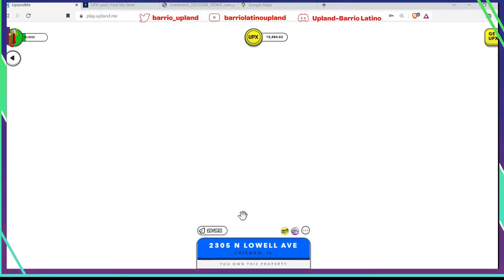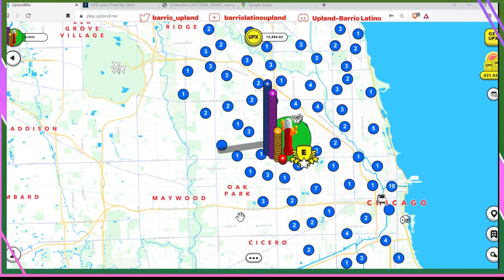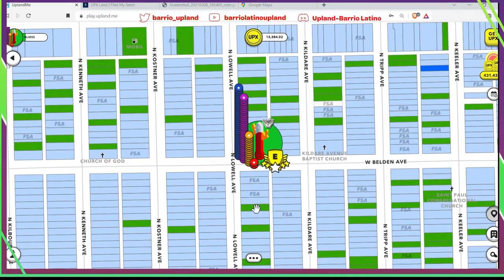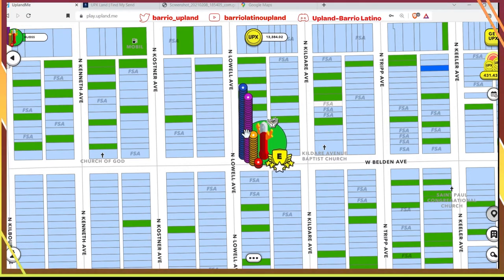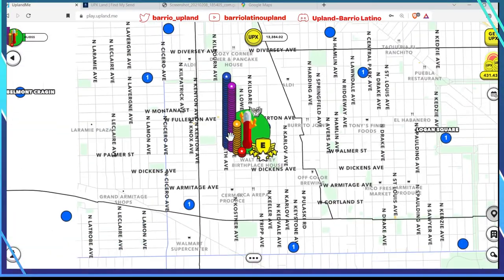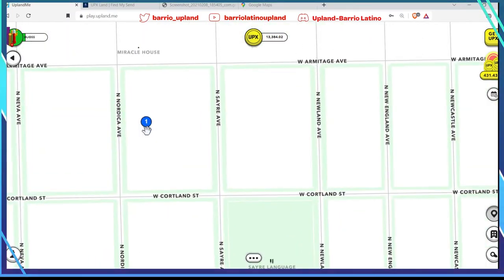Confirmamos. 1, 2, 3, 4, 5, 6, 7. Entre 6 a 7 segundos se tardó en viajar y en enseñarme las propiedades. Lo que hago normalmente, familia, cuando muevo mi explorador: vamos a moverlo a esta propiedad que está lejos.